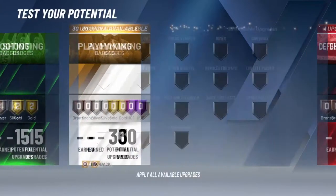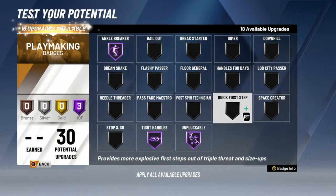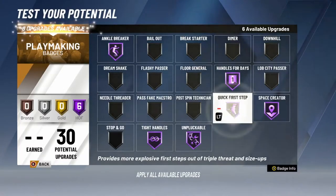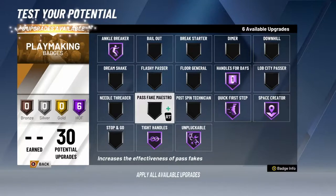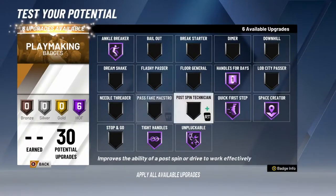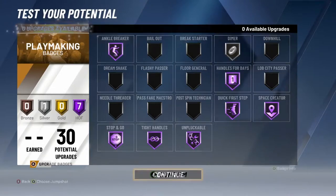Onto the playmaking badges — you already know the basics. We already have five Hall of Fame badges. You wanna do quick first step. Pass fake maestro — am I gonna get animations this year for doing pass fakes? Is that something new? You can even get a Hall of Fame flashy pass or something like that. But you wanna go Hall of Fame stop and go, then dimer. You have seven Hall of Fame badges on this build.